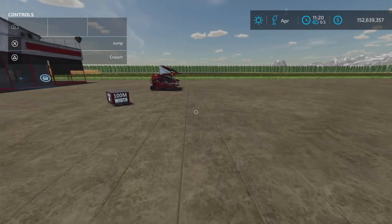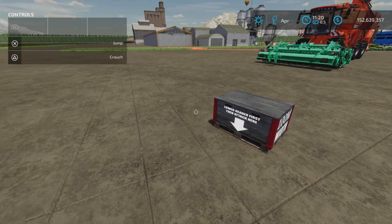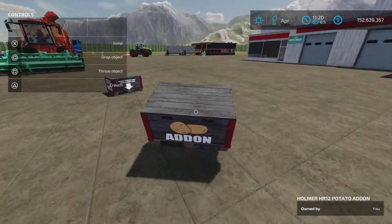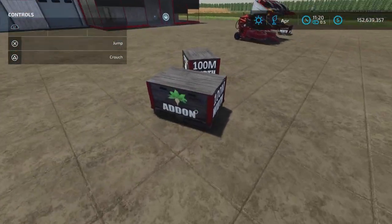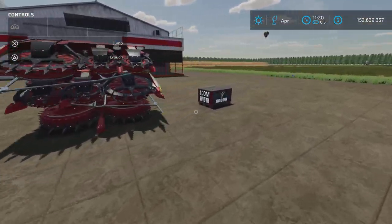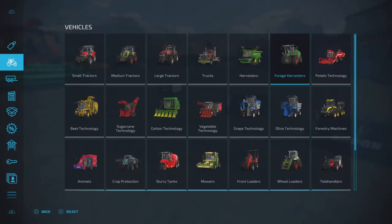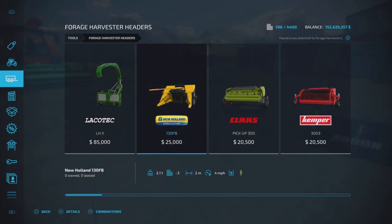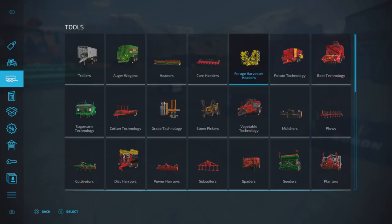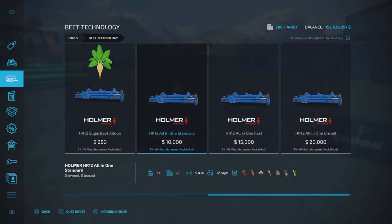Let's talk about the headers. We have a sugar beet add-on, a potato add-on, and a sugar cane add-on. Where do you find these? Go to tools, forage harvester headers. Here are all the forage harvester headers. For beet, we have an all-in-one standard at 12 miles per hour.